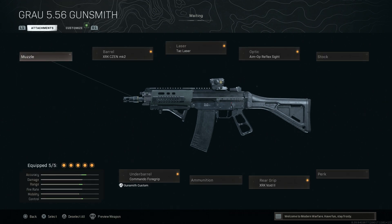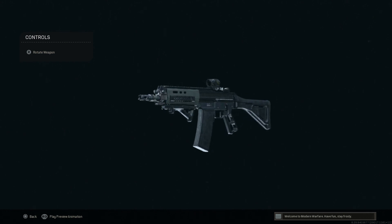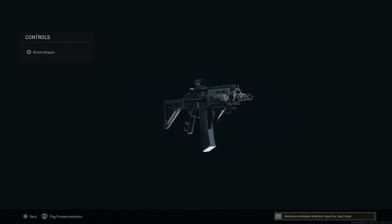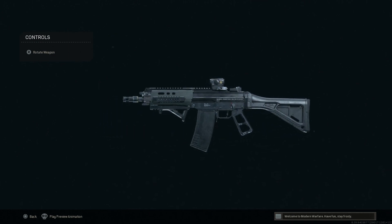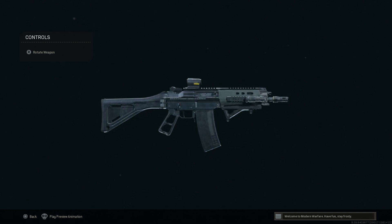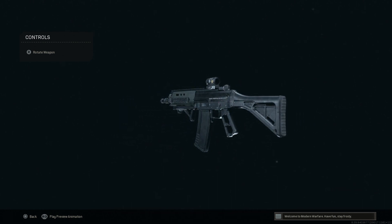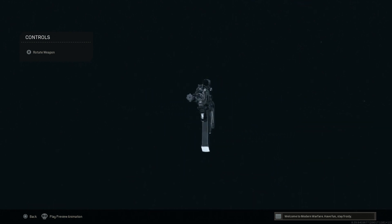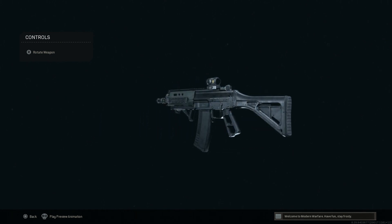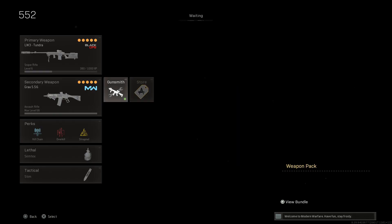If you're using this outside of solos, I'd recommend swapping the XRK Void pistol grip for a 50 or 60 round magazine. This weapon is a lot of fun — it's a solid SIG 552 Commando build with that high rate of fire, and it's still a beast in Warzone and Modern Warfare multiplayer. This is our SIG 552 Commando, and that's actually going to be the last one we cover today — I have a few more for Part 10.